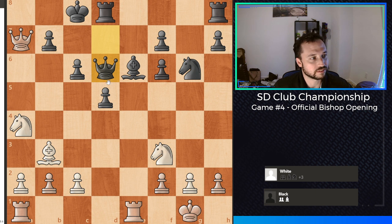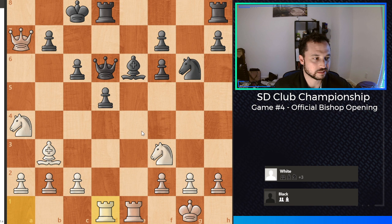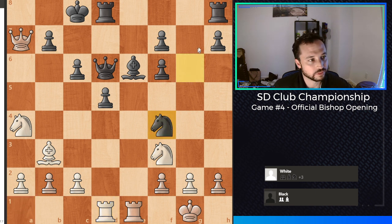He played queen to d6, obviously getting the queen out of the way of the fork. And I played rook to d1 here, kind of x-raying the queen. This is basically finishing my development of all my pieces, pretty much. And my opponent now played knight f4, like I said, probably preparing to put a rook here — or multiple rooks. He's also got the bishop kind of in the area as well.